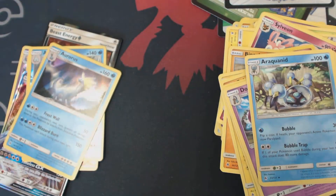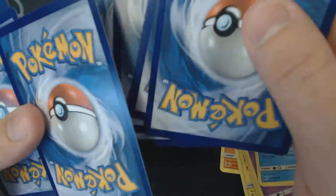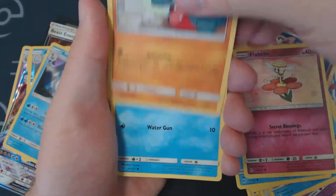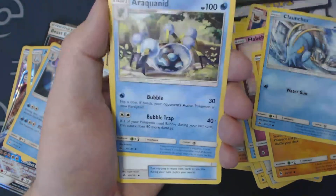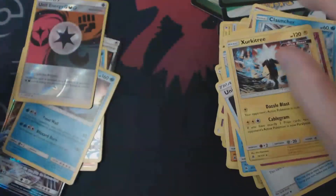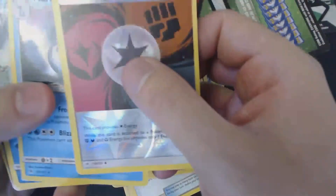And now for our final booster pack. Once again, nothing you're seeing me open today is available for sale or for trade — I need them to complete my set. Here we have Croagunk, Froakie, Flabébé, Goomy, Clauncher, Grass Energy, Araquanid, Unidentified Fossil, Dedenne, Reverse Holo Unit Energy Fighting, and Zygarde. So to review what we ended up getting out of our pre-release packs: